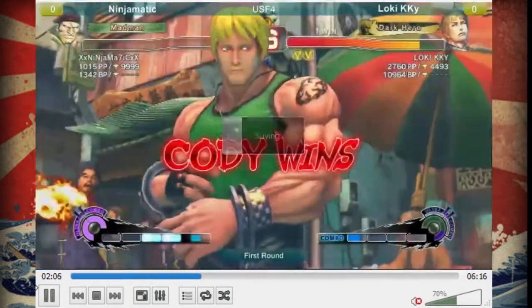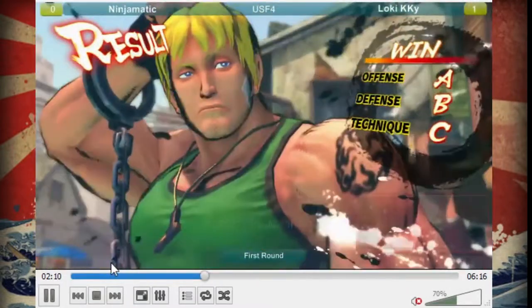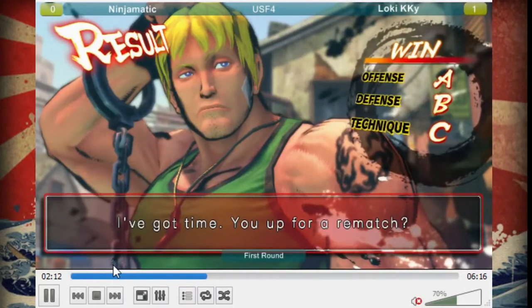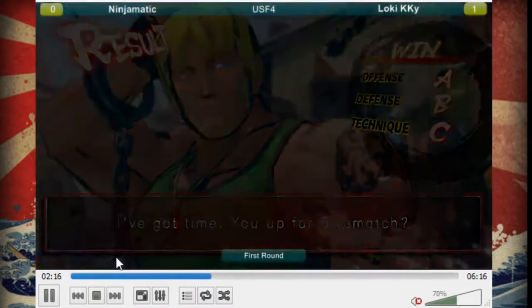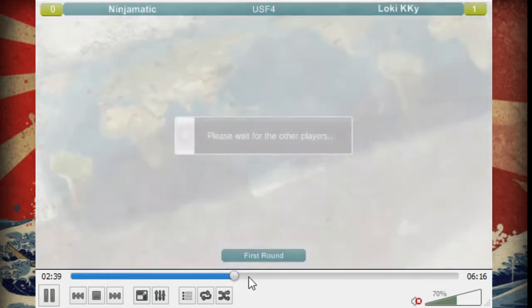He needs to clean a few things up, like the combos he didn't finish completely, or those random Zonks he releases. Rolento doesn't really have any good horizontal projectiles, so I don't think he needs to charge his Zonk in this matchup. Anyway, they're going to play their next match and I believe it's actually going to switch to Rose. Let me skip this in-between part.